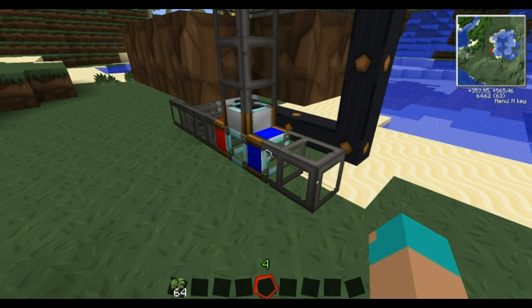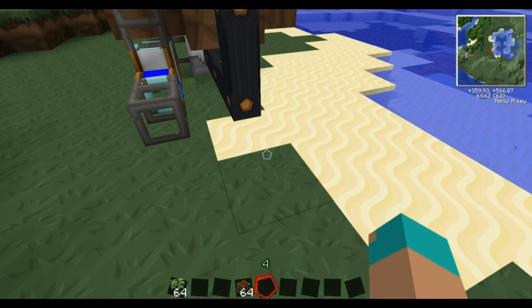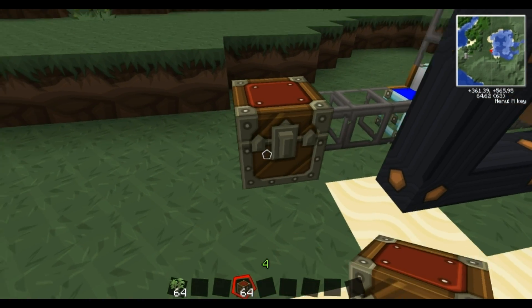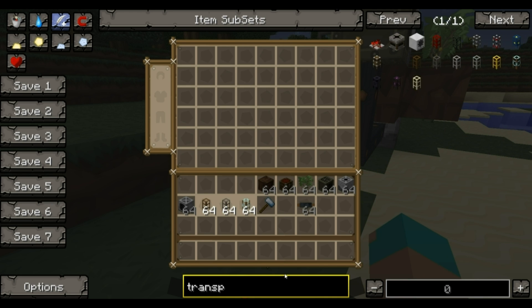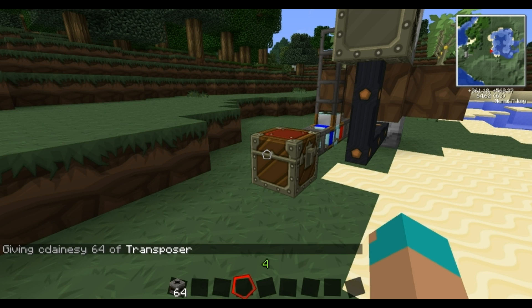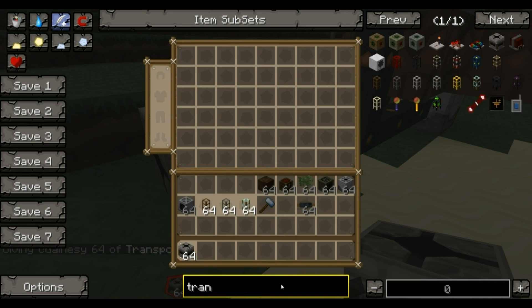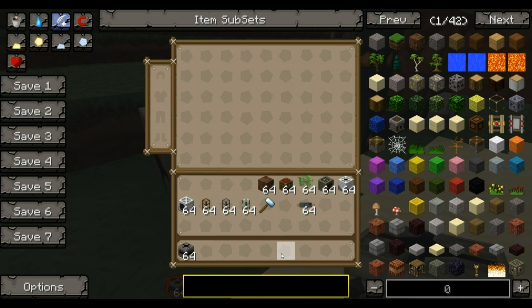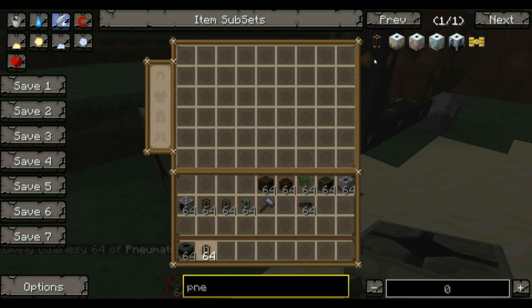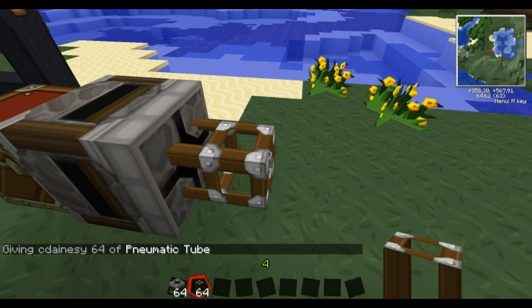In here you obviously want your rubber wood and your resin to go in. I'm going to route it so it goes into a chest first, and the reason for that is you get overflow when going into your extractor next. So you now want a transposer. What a transposer is — if you don't know — it's a RedPower thing. All it does is basically suck in. If you put it next to an inventory, it will suck items out. It uses pneumatic pipes, or you can use redstone pipes — somewhere along those lines. It'll work exactly the same.